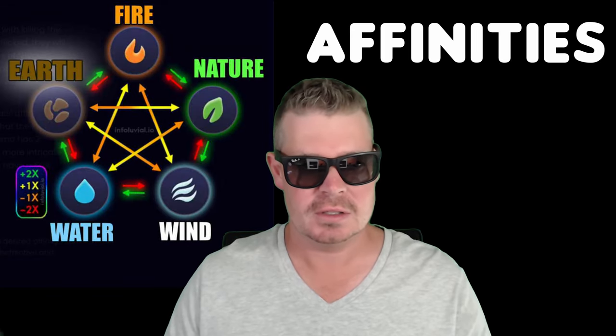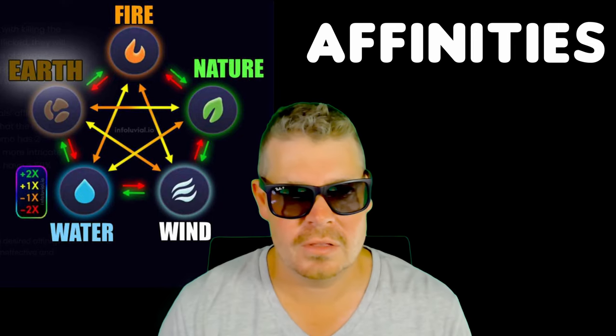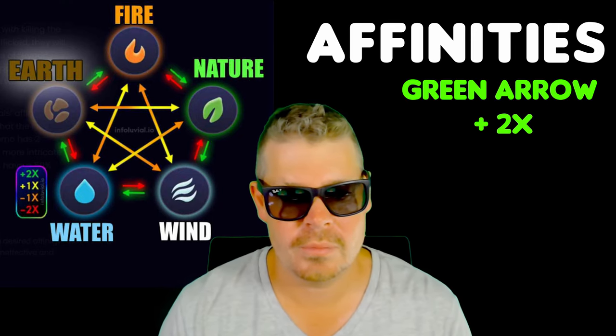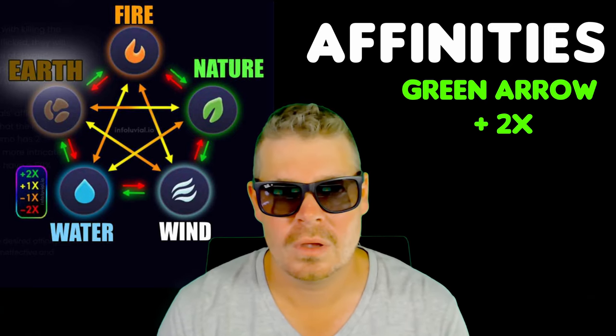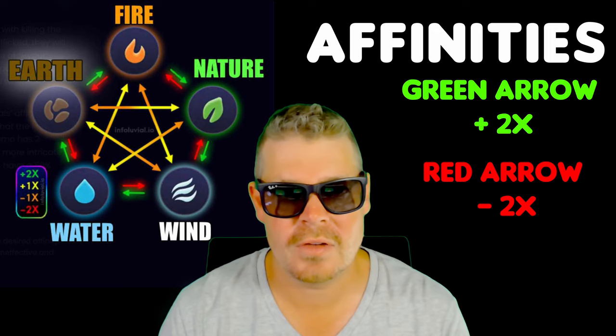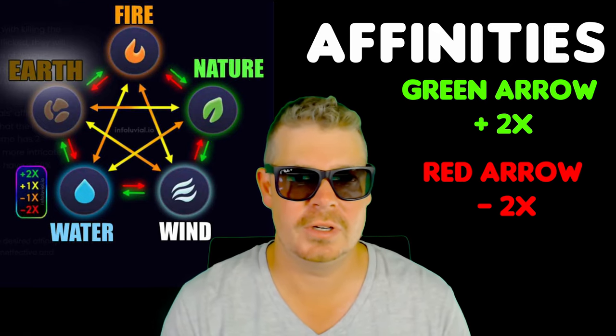There are five types of affinities. This chart shows all the base affinities and what affinity counter-attacks the other. The green arrows have a plus two effect to the other affinity and the red arrows have a minus two effect to the other affinity.